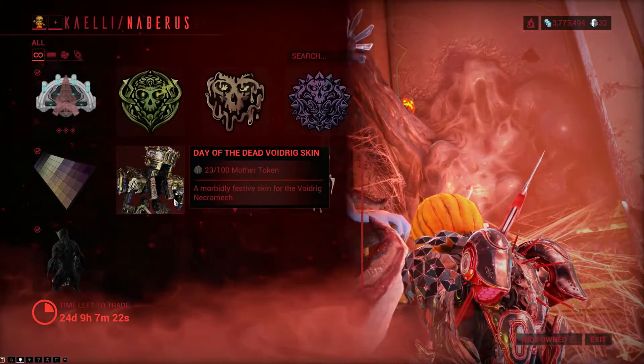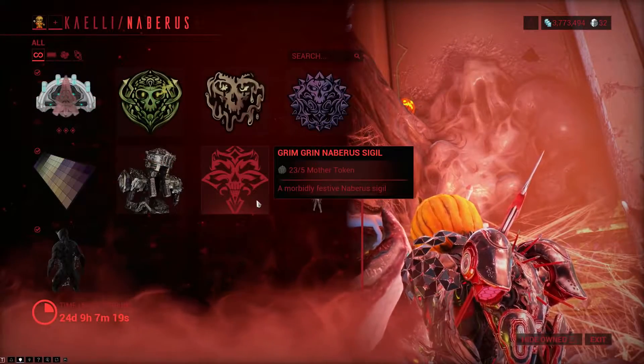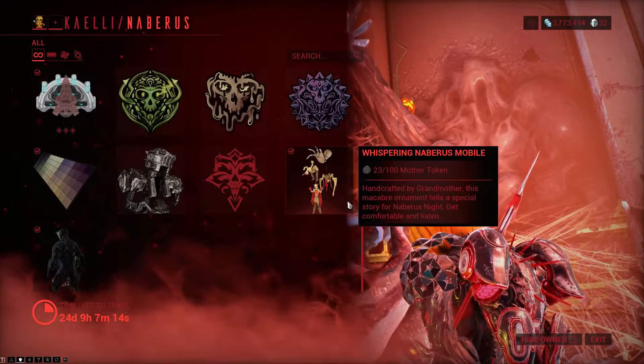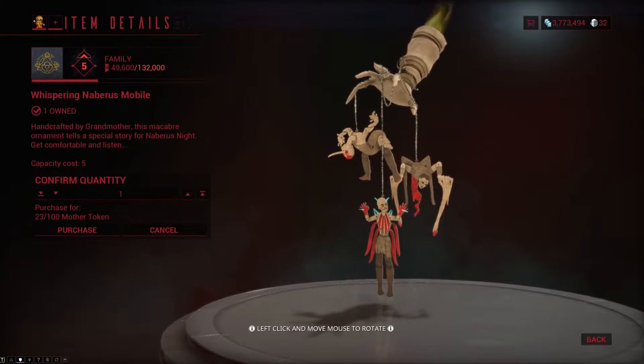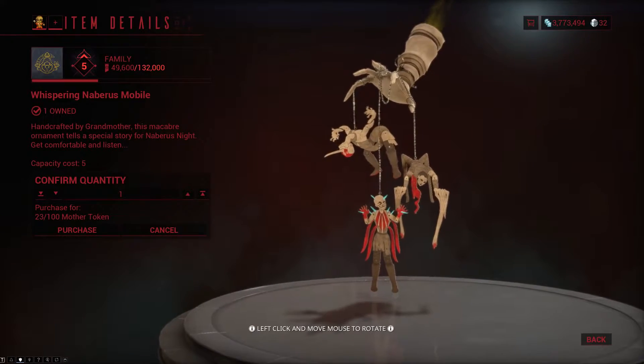Following that, we have the Day of the Dead Voidric skin, because you can never have enough skulls. Then we also have the Grim Grin Naberrus Sigil for just 5 Mother Tokens. Then there is the Whispering Naberrus Mobile — a decoration you can place in your Liset and interact with to get a story from Grandmother, and I'll be playing the story at the end of the video.